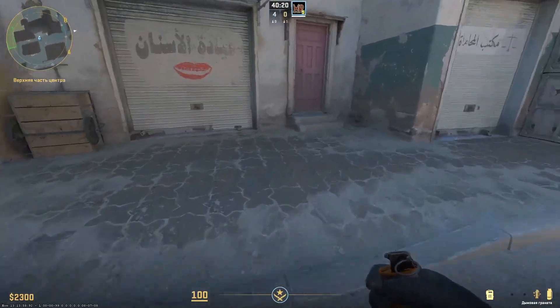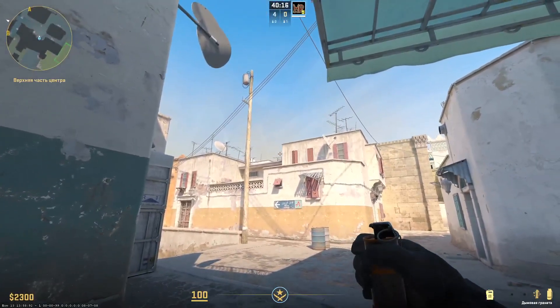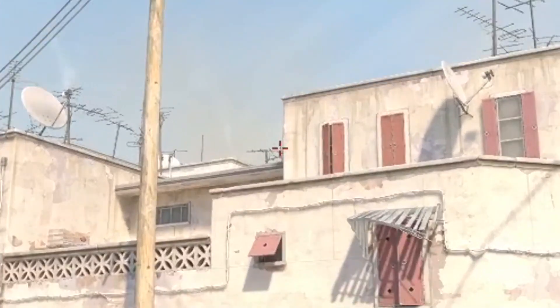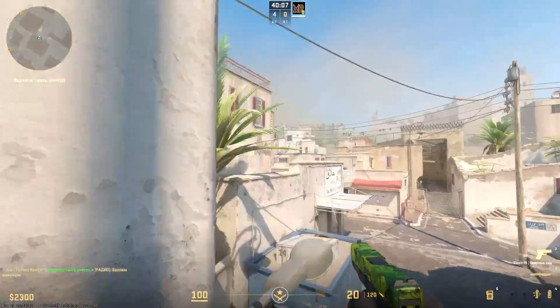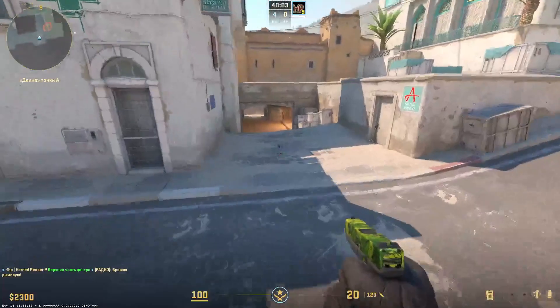An excellent distracting smoke can be used from top middle. Aim for the point where the antenna crosses the right side of the building. Run and throw as soon as your crosshair intersects the lower roof — we get a perfect smoke on city. After that you can go middle and catch the enemy from behind.